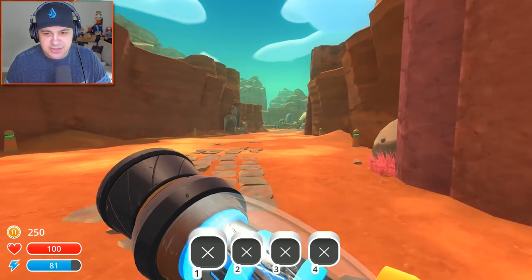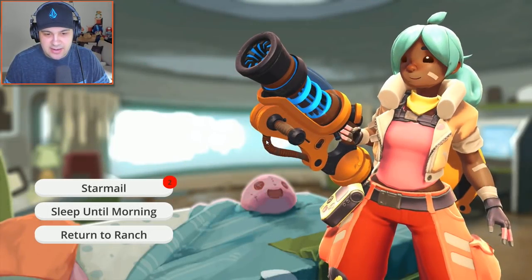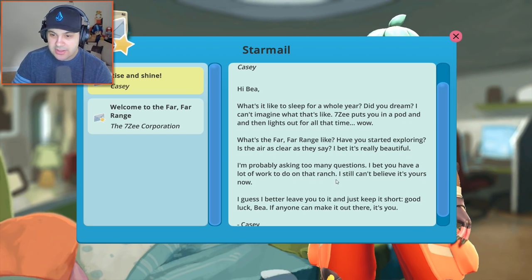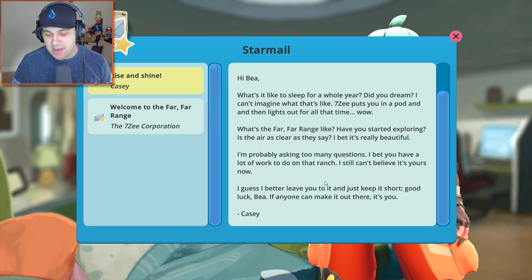Let's go back to our ranch and figure out how we can access our mail. Maybe we go to our house? E to activate — aha, star mail. Let's go in there. This is from Casey: 'Hi B. What's it like to sleep for a whole year? Did you dream? 7Z puts you in a pod and then lights out for all that time. What's the Far Far Range like? Have you started exploring? Is the air as clear as they say? I bet it's really beautiful. The ranch is yours now. Good luck, B — if anyone can make it out there, it's you.'